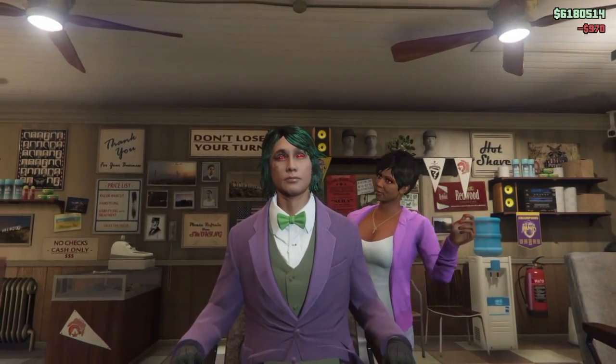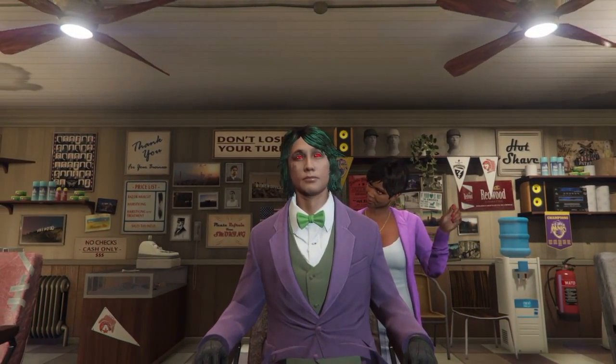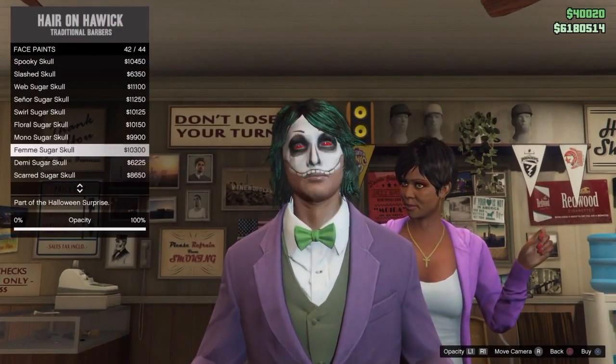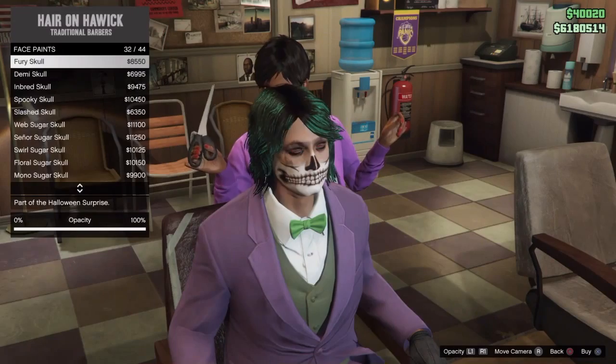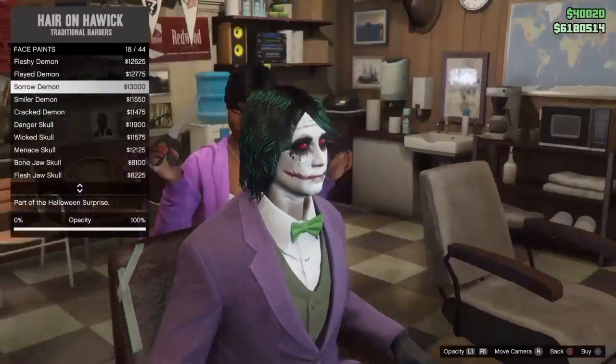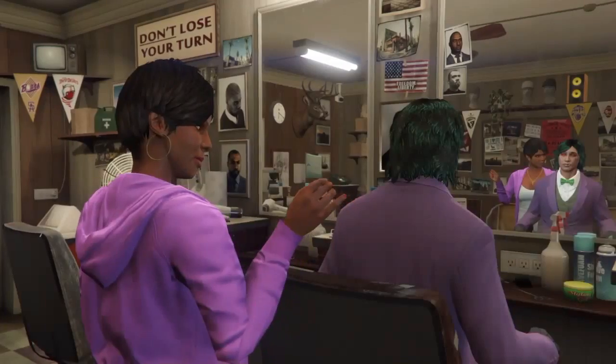There you go, you have the hair. Now all you want to do is go to Face Paints and scroll down until you see the Joker one, which is right here — the Sorrow Demon. Click it.